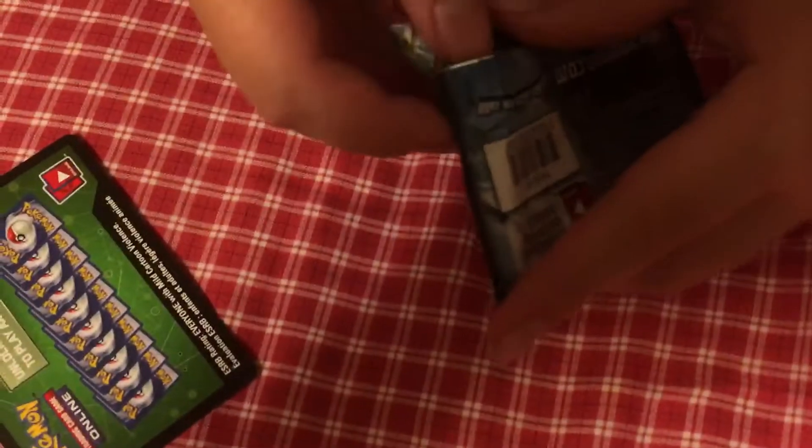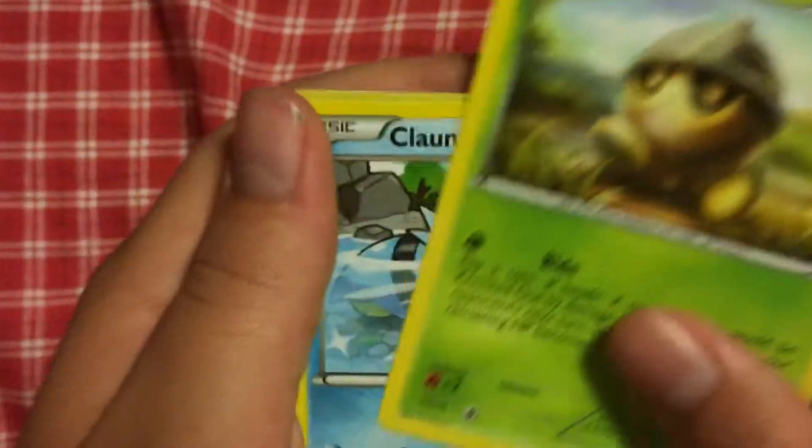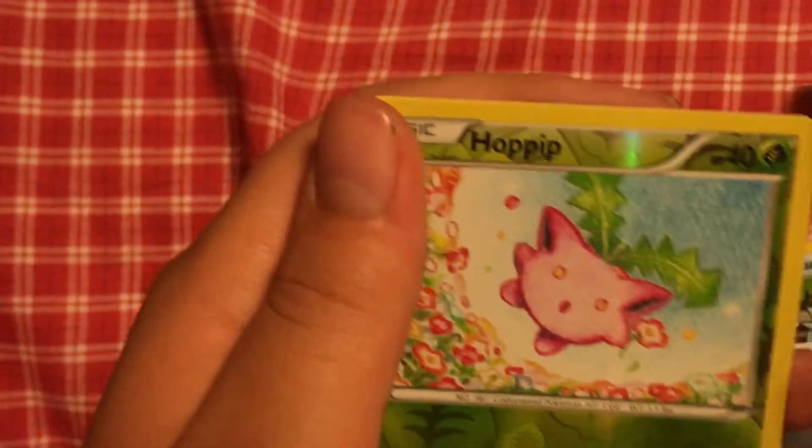I don't know what happened there — we could edit it out. You have it the wrong way. Oh yeah, I do. Technical difficulties — we're making a video. Okay, three from the back. I didn't look at all of them. We got Braviary, Roserade, Sneasel, Inkay, Dino, Litleo, Nosepass, Seadot, Clauncher, Hoppip, and a reverse.